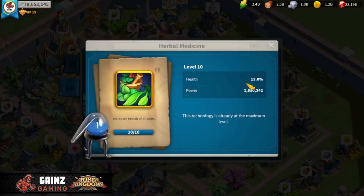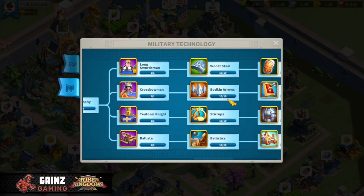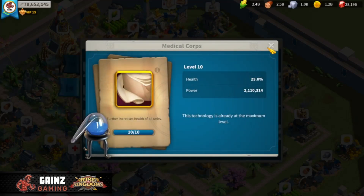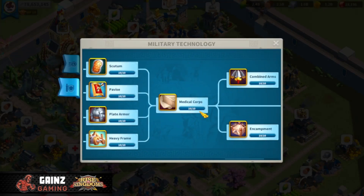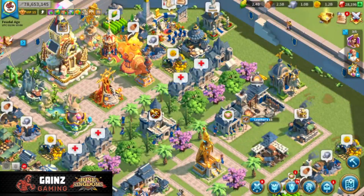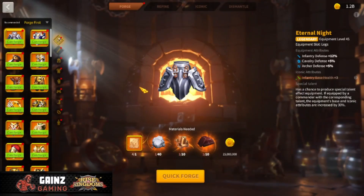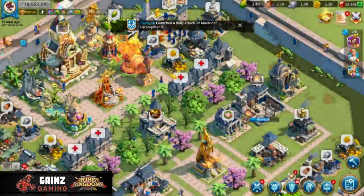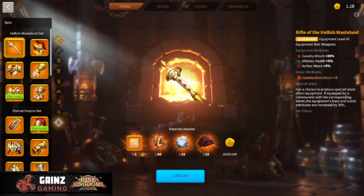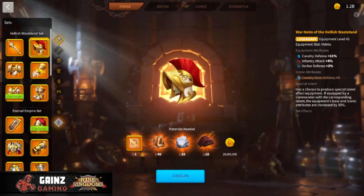This is important because a lot of your stats from technology give you defense and not much health. For example, technology gives you 10% cav defense here, 15% defense and 50% health there, then another 20% defense, and then 25% health and 25% defense. So you are still getting some health from technology, but mostly defense. If you also prioritize defense in your equipment, you get much less bang for your buck in preserving troops on the field.